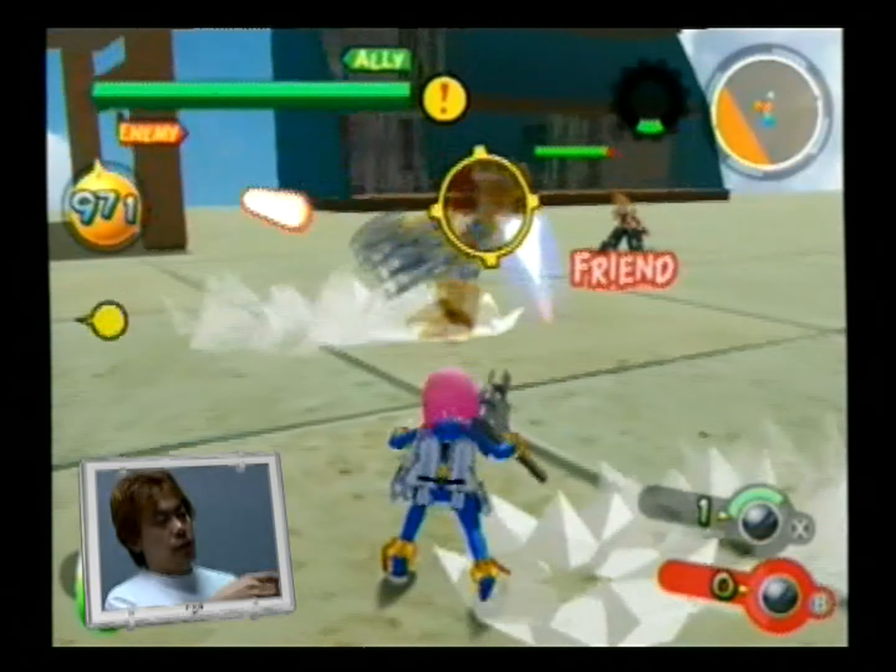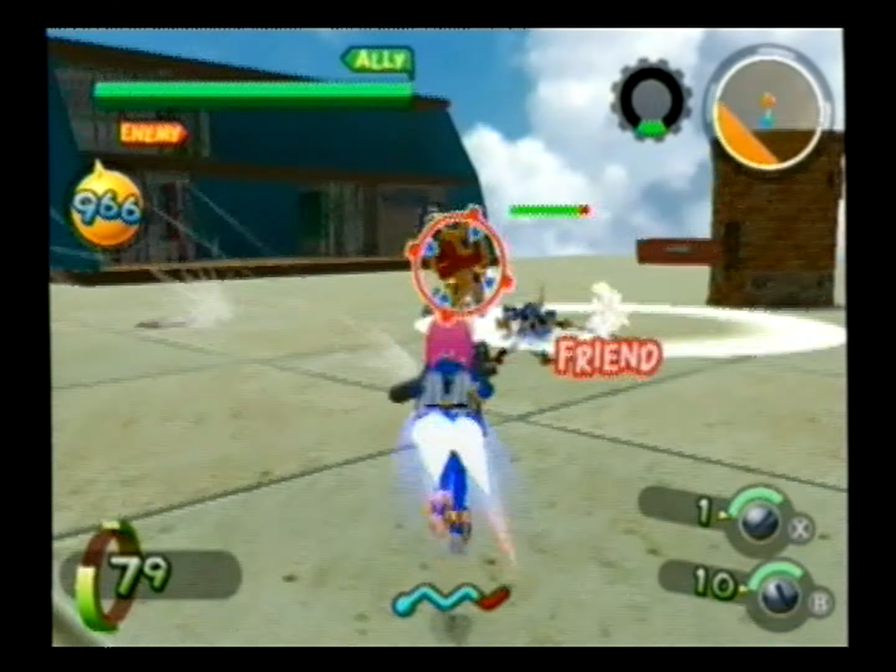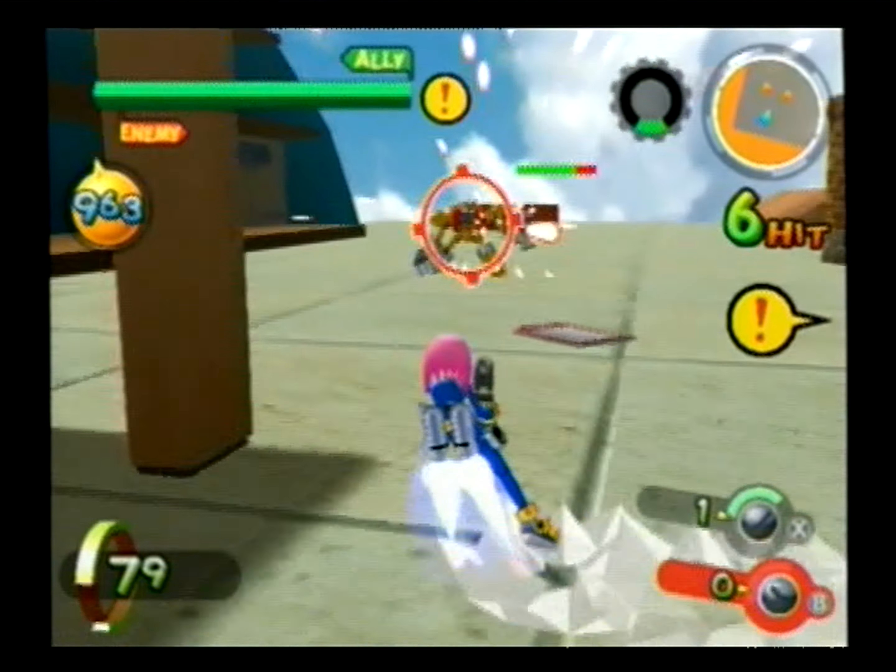Right now I'm using a character that's really weak, really small. However, she moves very quickly and is very agile and nimble, so she's great at dodging.